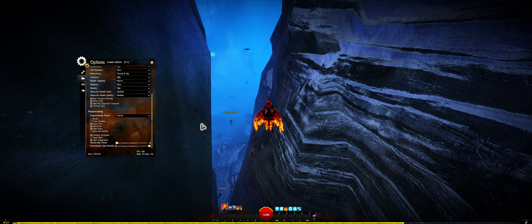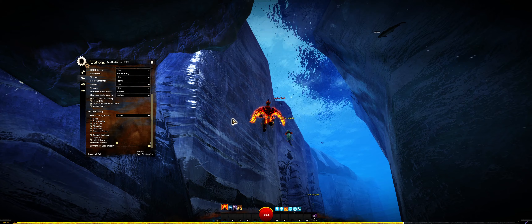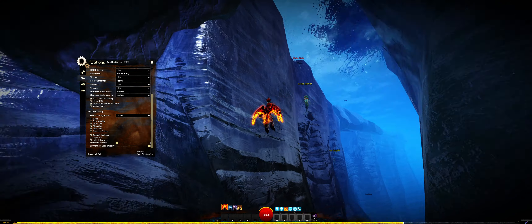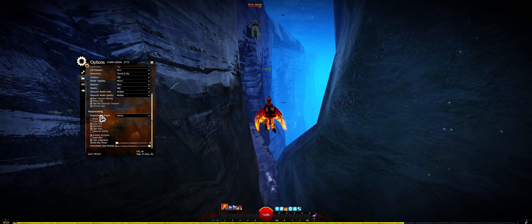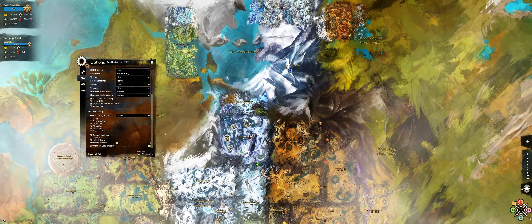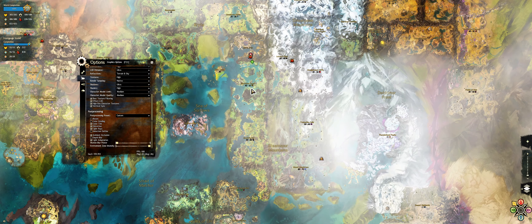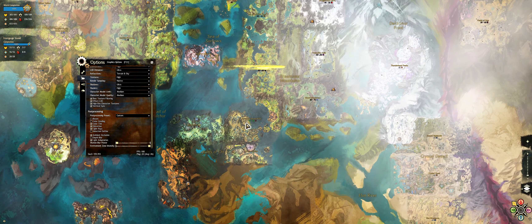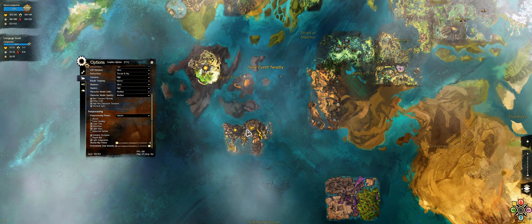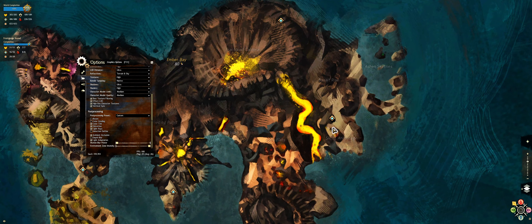Right here you can't really see it too well. We also have light rays, which I'll probably show better in the desert in a bit. But let's move to a different area because apart from the bloom, you can't really see the other settings too well here. One of the areas that was always on my mind when thinking about the different graphical options within post-processing was of course the Fire Island Chains — so Ember Bay. Let's go there and see what it looks like.